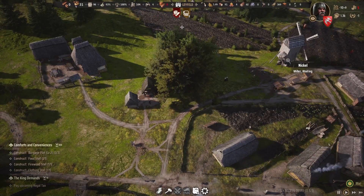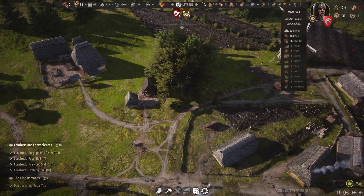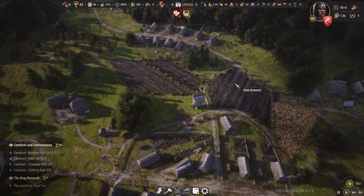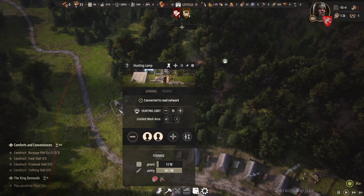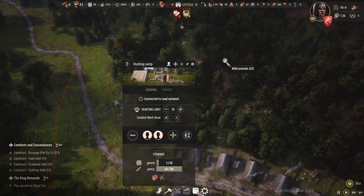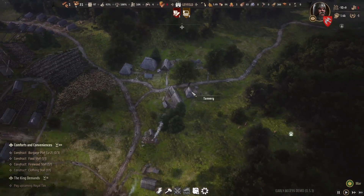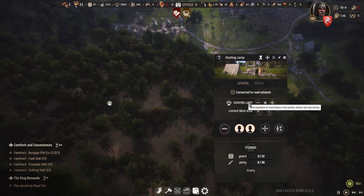It seems like one fully working windmill can fuel two communal ovens year-round. We have 134 flour, 43 meat, 4 berries, and 46 bread in storage. In addition to the farm fields, two hunting camps are hunting wild animals found in the forest. We've set a limit to harvest no more than 15 remaining — wild animal populations typically start around 40, so we hunt most of them, let the population regrow, and cycle them on and off.